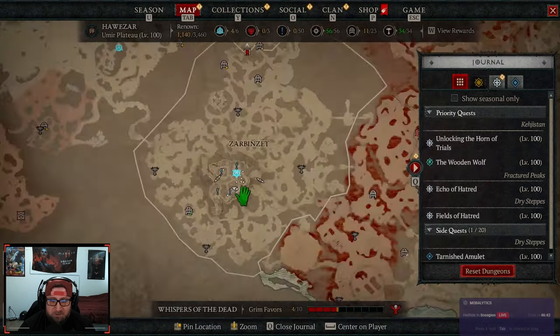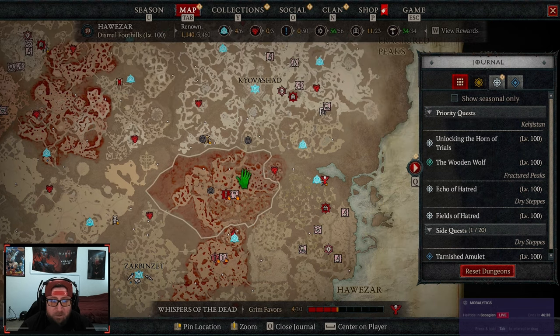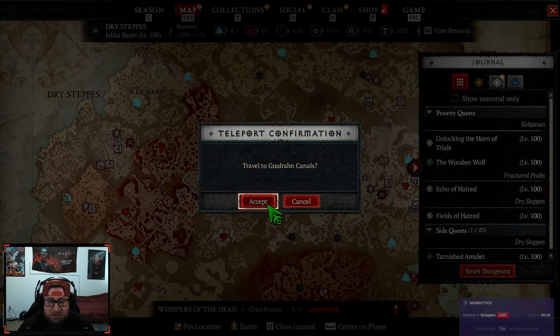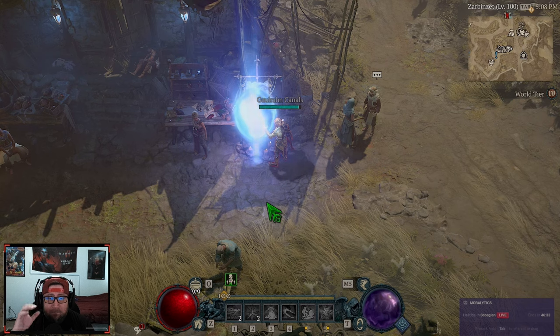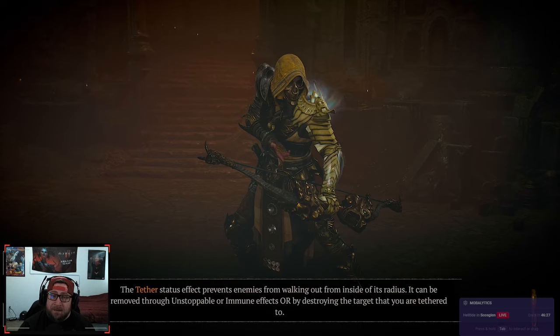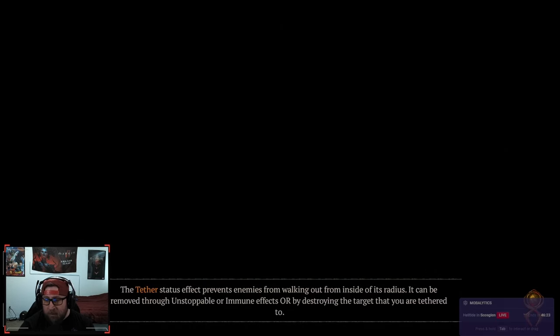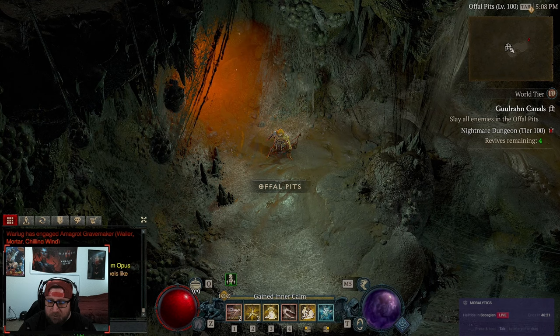The first way I'm going to show you is nightmare dungeons. Nightmare dungeons are very, very good — they farm up a lot of items and they drop a lot of gems. The best way is killing a bunch of elites in the game.